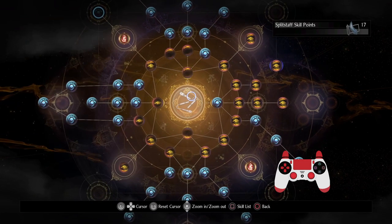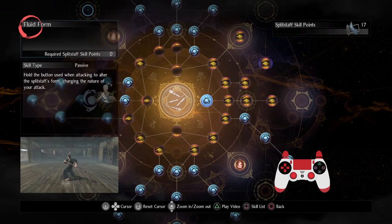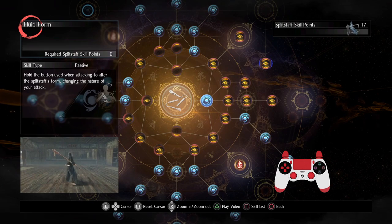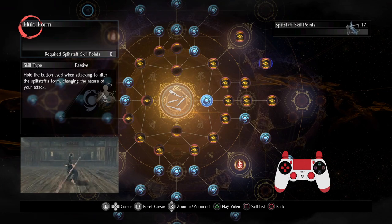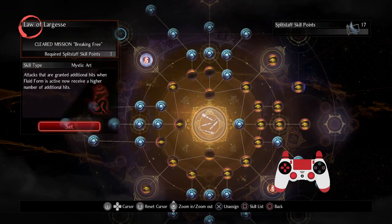Split Staff is really about flexibility first and foremost — that is the core identity of it, as hinted by Fluid Form, which you should really understand. And then you've got extra range and extra hits.